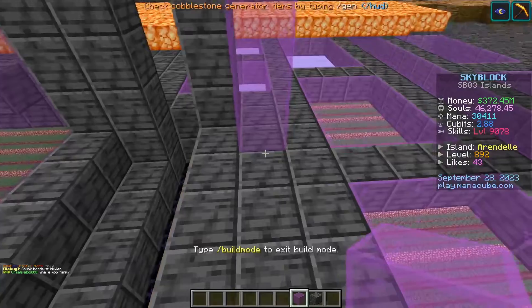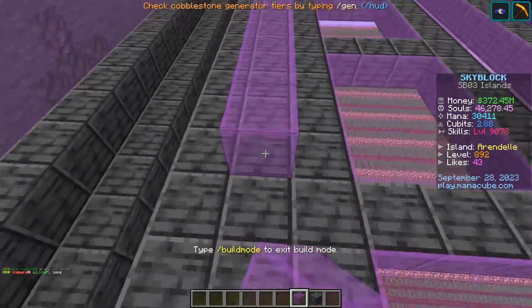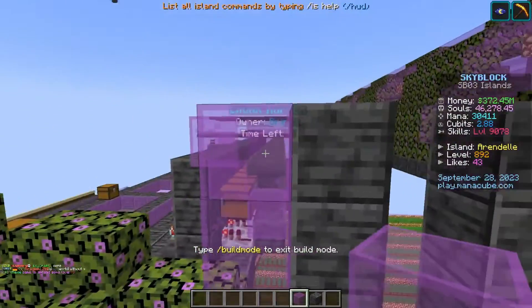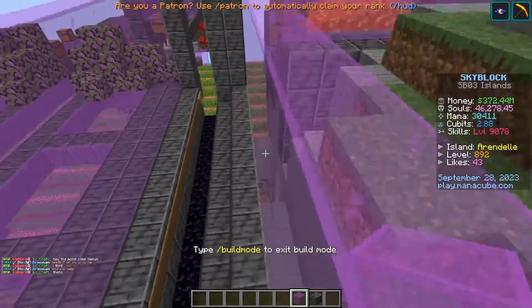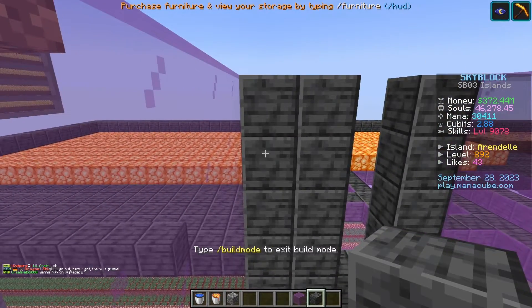We're going to make the walls on this side as well — just leave a gap right here. I'm going to choose glass; you can use solid blocks if you want. This is also going to be five blocks tall. Also fill it in on this side.